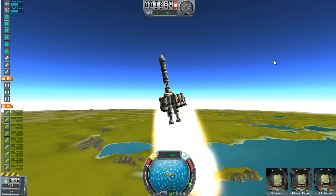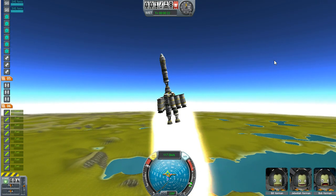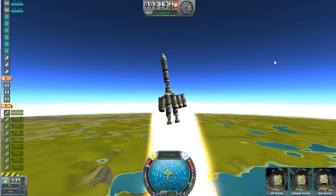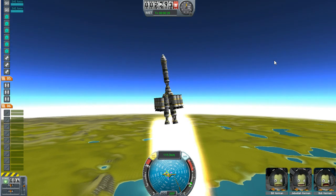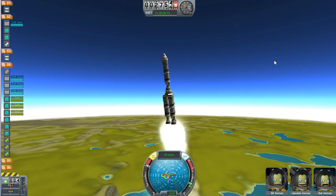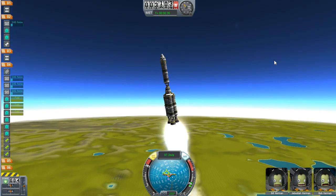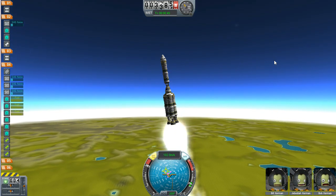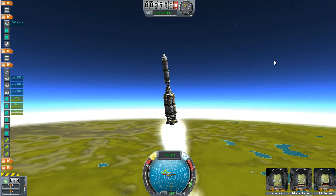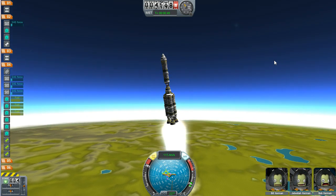This is going to turn out pretty good. Once the solid boosters are done, we press space again — and then space a second time — to set off our liquid boosters, and we can ride this one right up into space. The edge of space is approximately where the atmosphere ends, at about 35 kilometers. If this rocket makes it up to 35 kilometers, we'll be doing pretty good, and I'm pretty sure it'll make it up there.